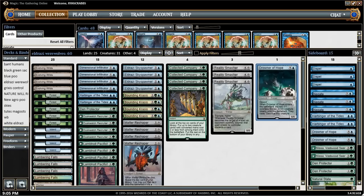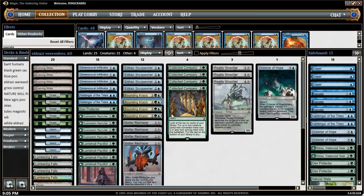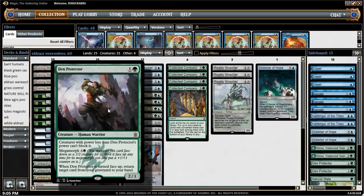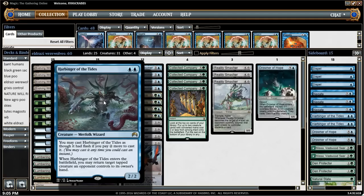We have four Collected Companies to try to hit our werewolves and Eldrazi, and then Bounding Krasis. It hasn't seen much play in Company decks for a while, but it used to be a staple. Since we're only blue-green and not white, we don't have Reflector Mage, so it fills the role of getting a blocker or attacker out of the way. We also have Den Protector to buy back a Reality Smasher or Collected Company, and a couple of Harbinger of Tides — it allows us to play more on their turn and can get an attacker out of the way.